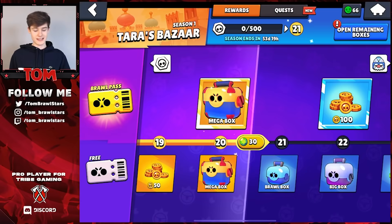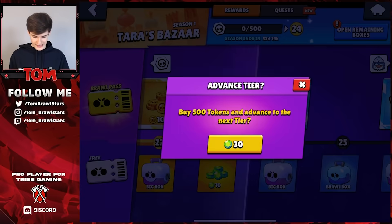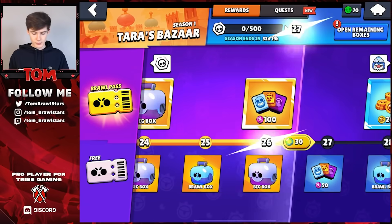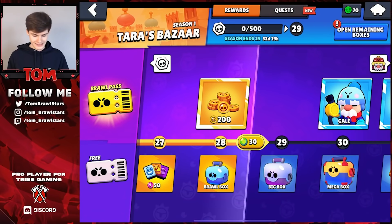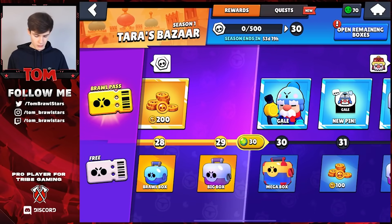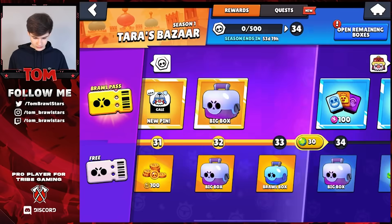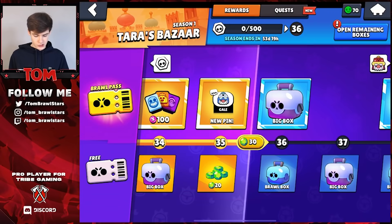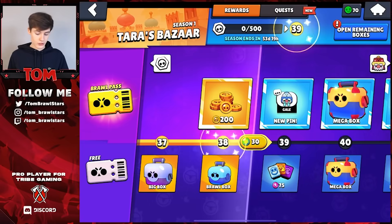There's definitely a lot of nice stuff on the free pass, but on the top pass that's where you get all the pins and obviously Gale, the new brawler, which you get at tier 30. I am actually gonna be doing this on my mini account as a free-to-play or just buying the pass, so I can give you guys tips to help with quests. Looks like we can already get Gale — we are just spamming through this, paying to win right now.